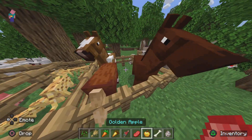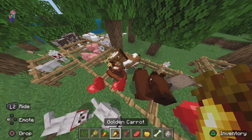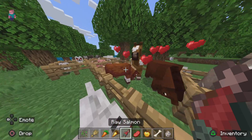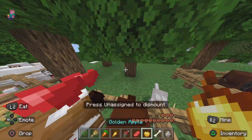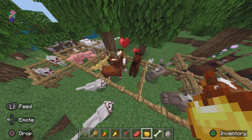Over here with horses, you have to have them tamed first. Once tamed, you can give them a golden carrot and they'll have a baby. Yeah, there they go, having a baby right there.